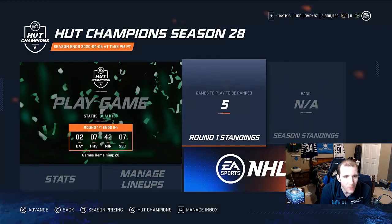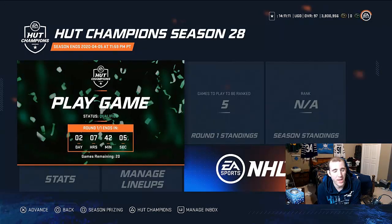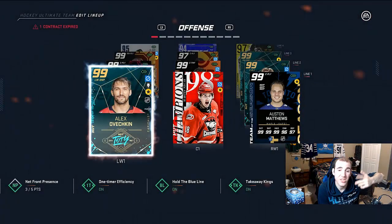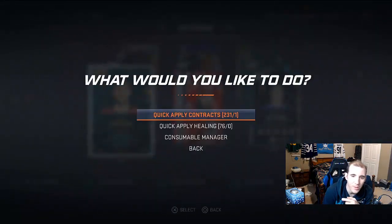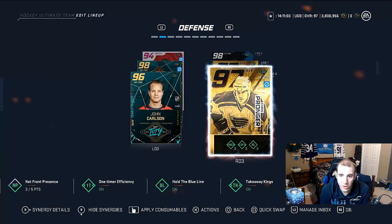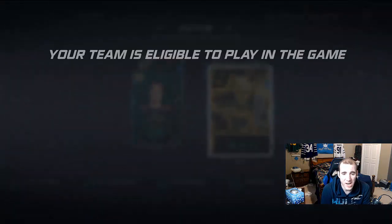Okay guys, we're going to jump into club champs and play a couple of games. This is the debut of Chris Pronger. I have him on my team now — he's on the third or fourth line right now. Let's see how Chris Pronger does and jump into this game.